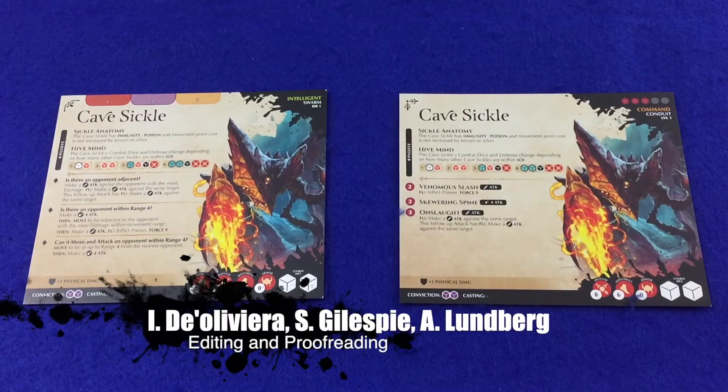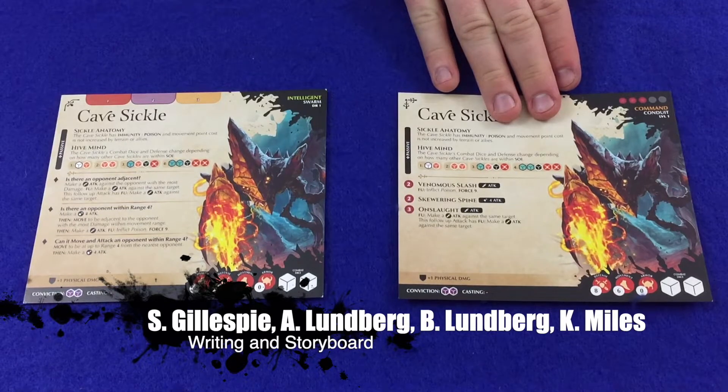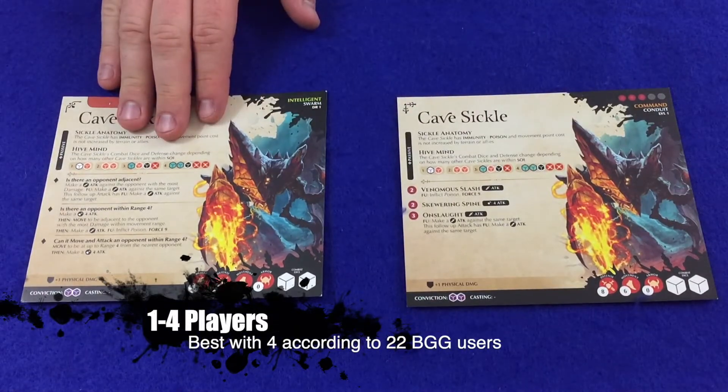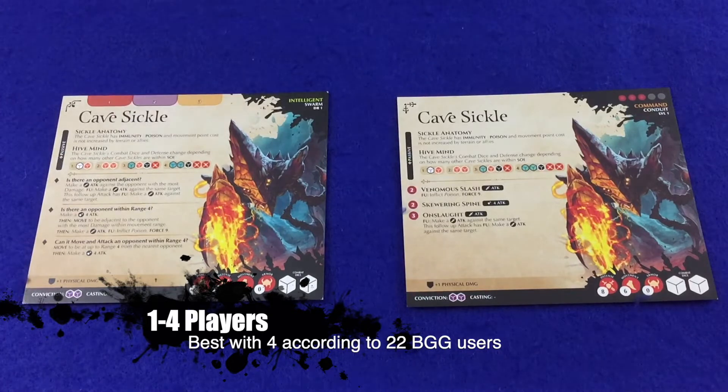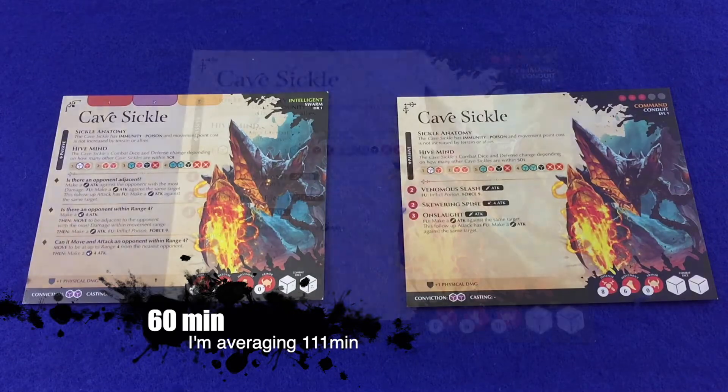Combatant information is printed on cards that contain the rules for all figures other than adventurers. There are two types of combatants: command combatants, which are directly controlled by players and usually represent characters that temporarily join the players on their adventure, and intelligent combatants, which are automated figures on the board making their own decisions. Regardless of which type, both share much of the same information.